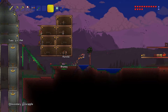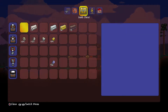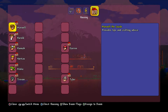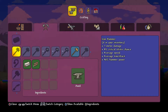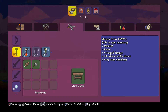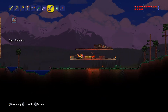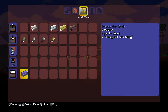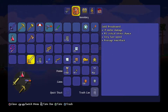Last time I got some demonite ore — I killed the Eye and got some demonite ore — so now let's put that to good use. I made 14 demonite bars. I'm going to make the Light's Bane, because that's going to be a requirement or an ingredient in the Night's Edge. Plus it does 18 damage versus my 13, so my gold sword can be sold now.